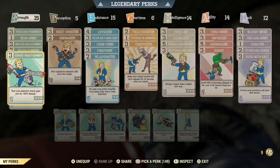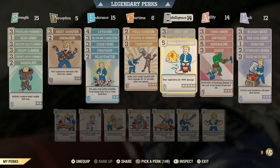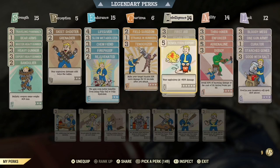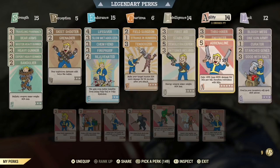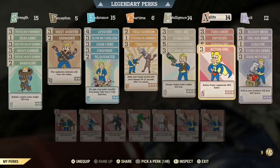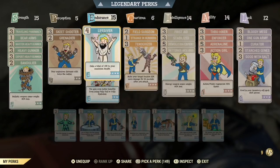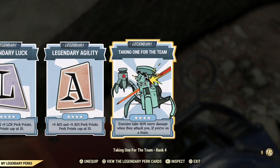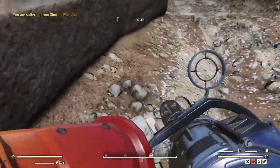Let's see my build. I have all the Heavy Gunner perks, going with Tenderizer for more damage, Stabilized for more accuracy and armor penetration, Demolition Expert for more damage, and Adrenaline to stack up some damage. I'm going with Action Girl, Bloody Mess for a tiny bit of extra damage, and Wrecking Ball for crippling and staggering. And my Legendary Perks — a bunch of specials, plus Taking One for the Team. That's the build and that's the weapon. Let's see how it performs.